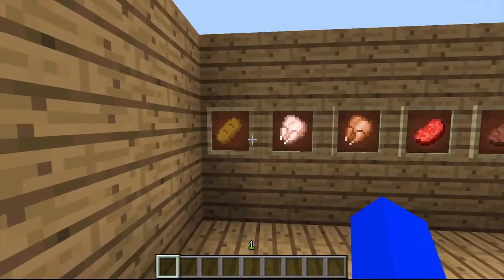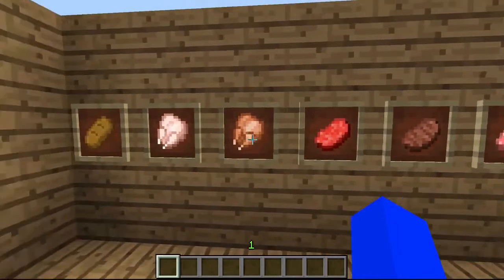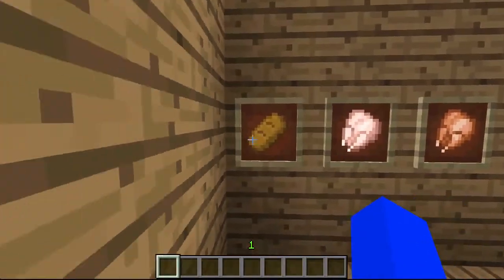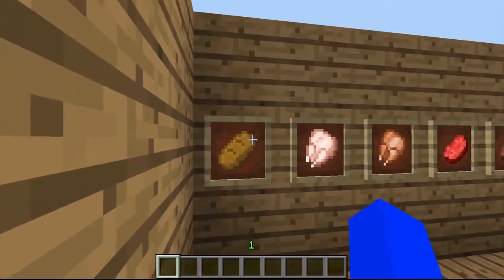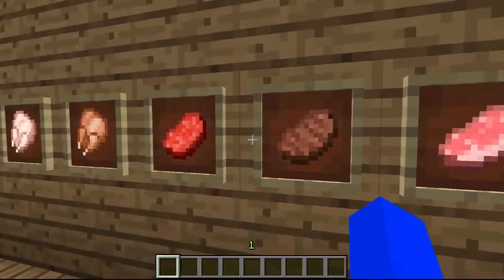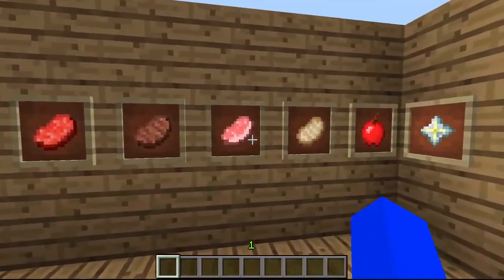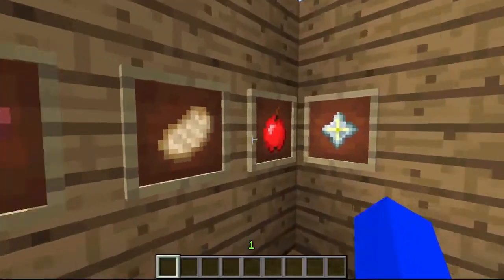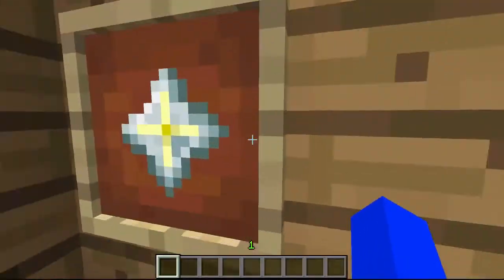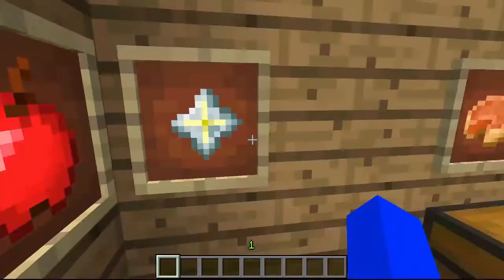We have a lot of new things changed with food — when I say a lot of new things, I mean one thing changed. If you remember, food used to have a black outline, which I personally thought was really nice, and now it's gone, which I personally hate. I think it was really nice in the past. No more of that black outline.